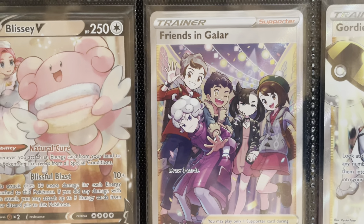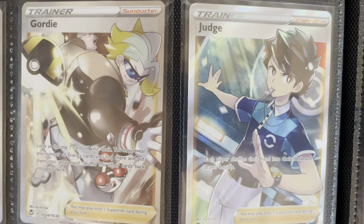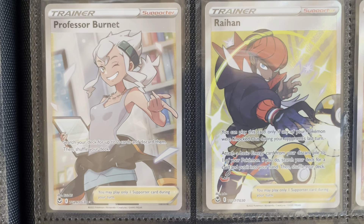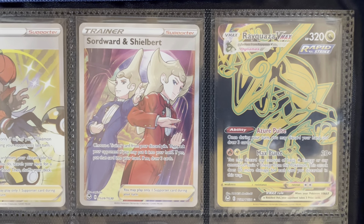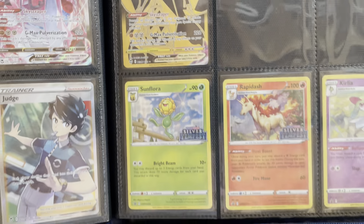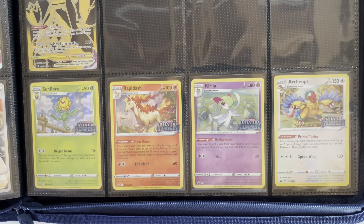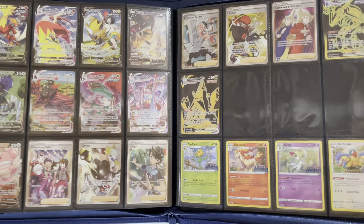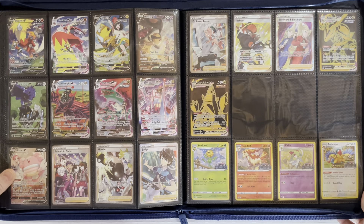The Trainer Gallery trainers are Friends in Galar, Gordie and Judge, Professor Magnolia, Raihan, Swordward and Shieldbert. Then we have Rayquaza in gold and Duraludon in gold to finish it up. I did put just a pre-release card so you can see it down here, but I keep those in my promo binder — I like to keep just the main cards from the set in here.